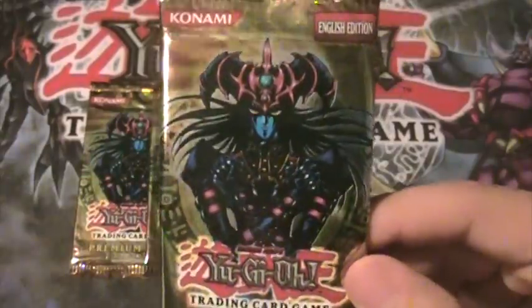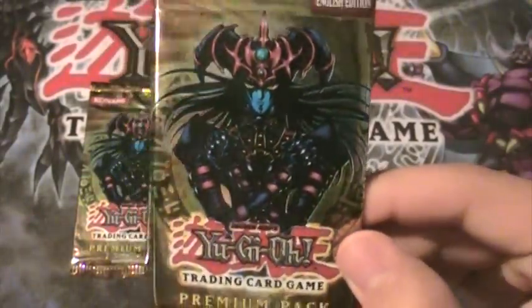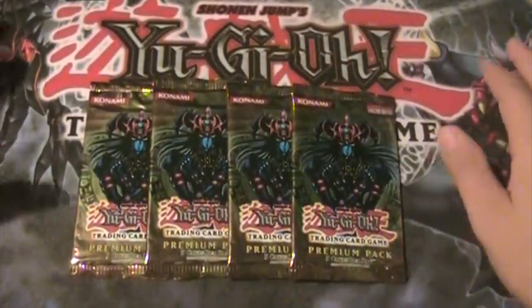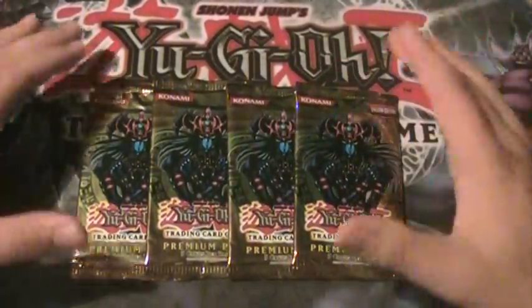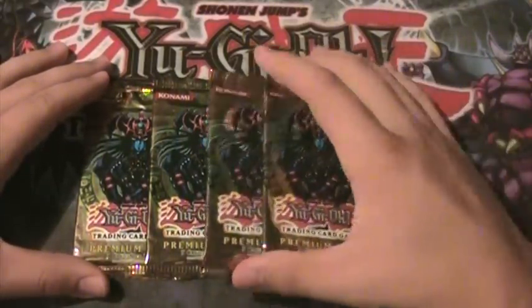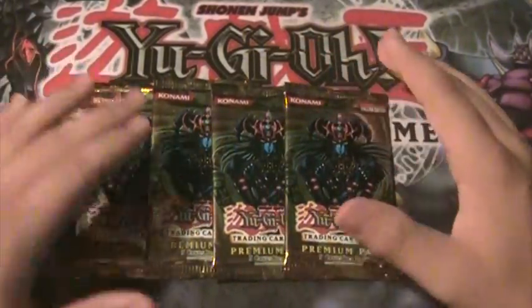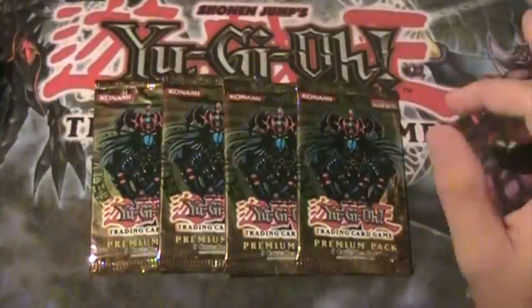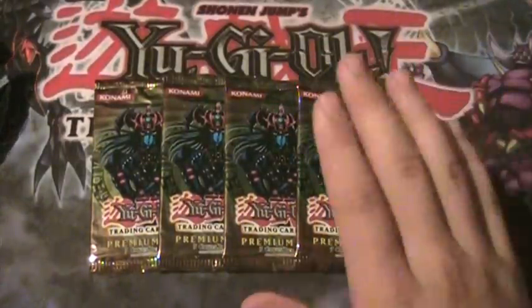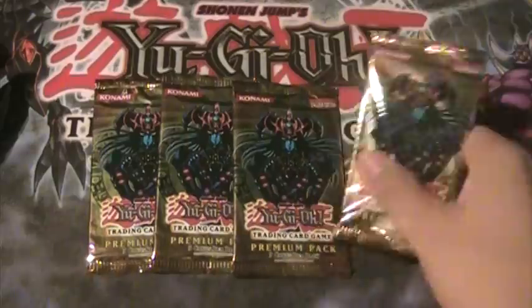It's a ritual monster. I've seen some of the big Yu-Gi-Tubers just do three or four packs every now and then along with their box openings, so I'll probably do that every once in a while. This is definitely one of the sets I want to do that with because I don't want to get a whole box. I think Marshmallon is in this set too, so I wouldn't mind pulling that either, but hopefully I can pull Magician of Black Chaos.